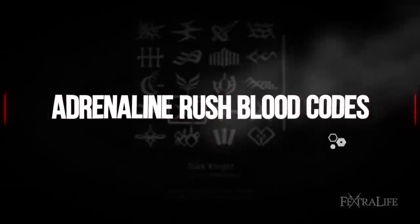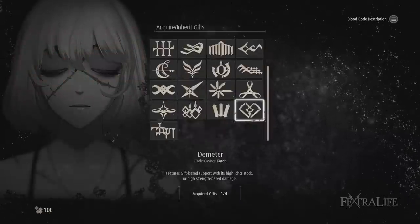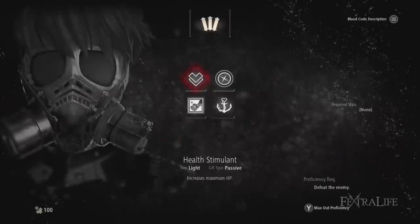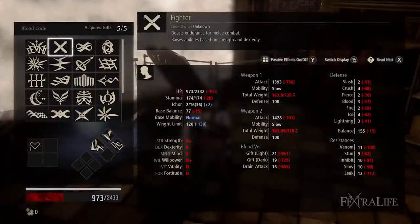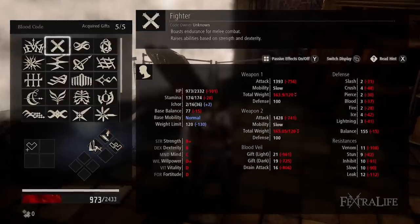There are several Halberd type bloodcodes in Code Vein, and you won't begin the game with them all. In this section I'll discuss which bloodcodes to use while you're working your way to your final destination, Scout. First up is the most obvious one, Fighter. Fighters have decent strength and dexterity scaling, giving you the means to use any early game Halberd effectively. It has a terrible stat spread for all the buffs you need, but luckily you won't have them all so early on.